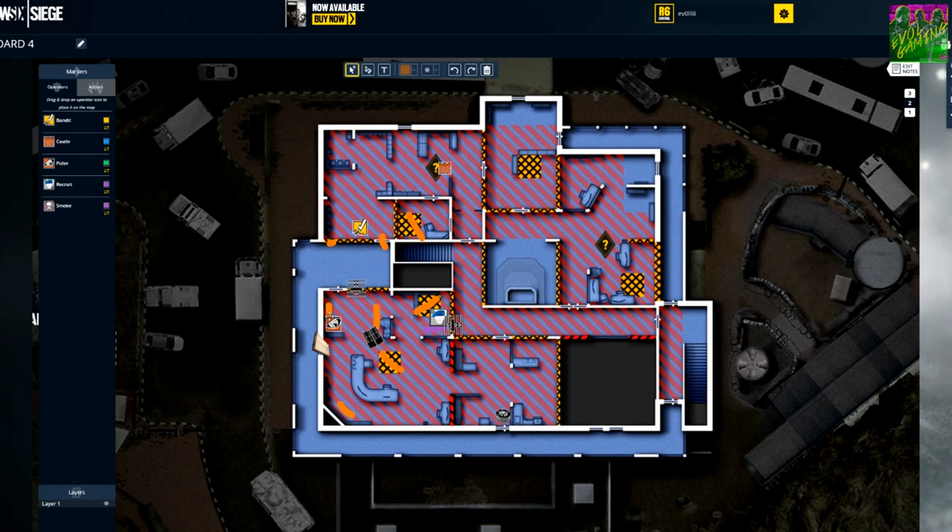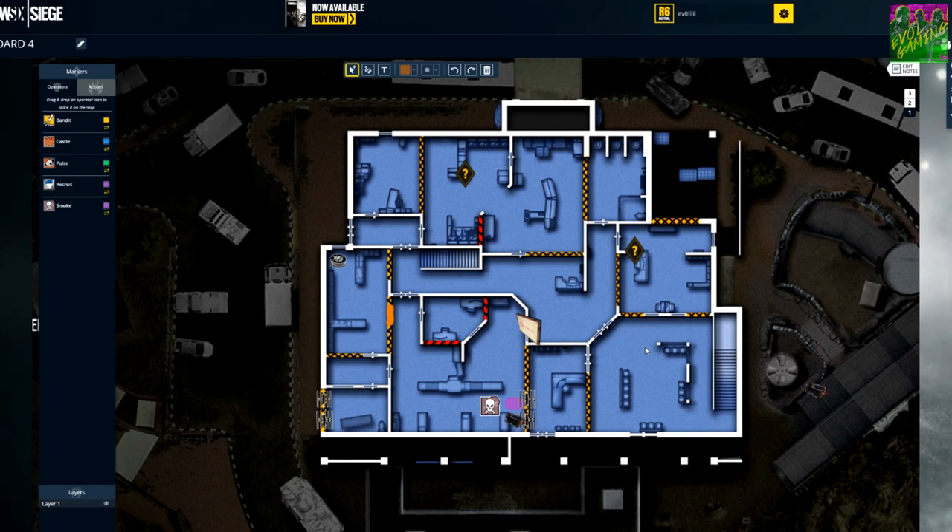If needed, Pulse can also give Bandit a crossfire if attackers decide to push him — so a very good setup with people on both sides making it very hard for attackers to come in, especially since Pulse knows every movement they make. With Mira here, she can totally deny the hallway and has full access. With the shield, it's hard for them to push in from two angles. Then you have Castle back here protecting Bandit essentially.